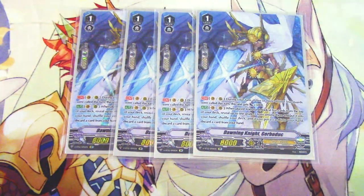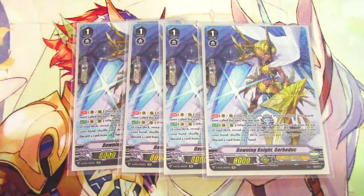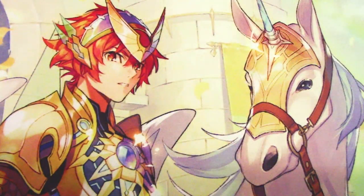For grade ones, four copies of Donny Knight Gorba Duck — our grade three searcher. If you call two things during the turn it gets 5k, and when placed from hand, look at the top five cards, search for a grade three, add it to hand, then discard a card. Almost every deck is probably going to run playsets of these.